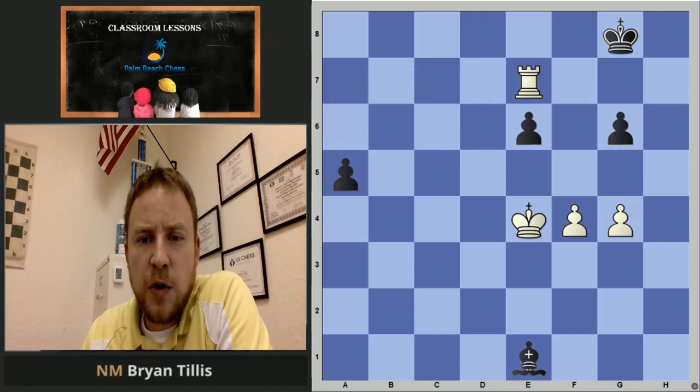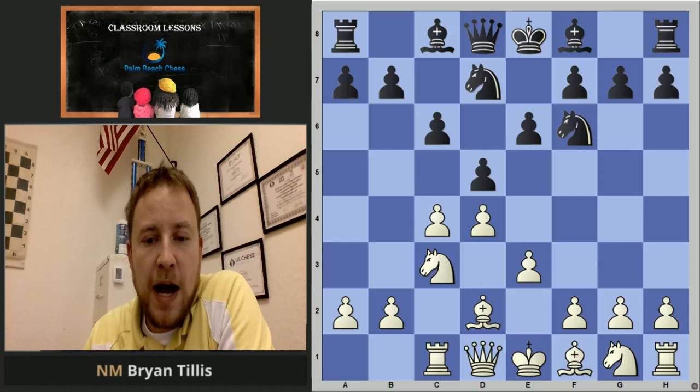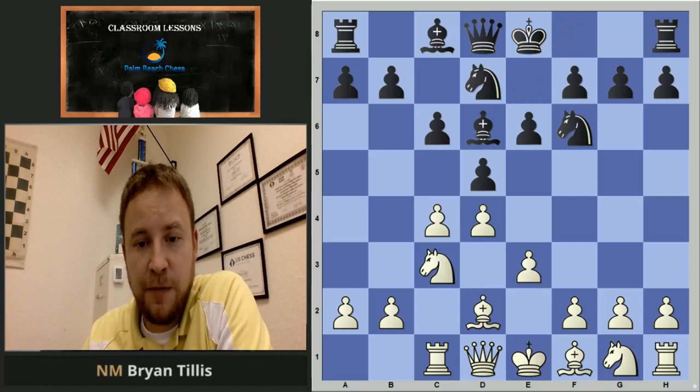Coming back with bishop d2. Knight bd7 is by far the main line, and after rook c1, we'll get back to the main line finishing it up with bishop d6, which again is c5 and f4 in that plan.